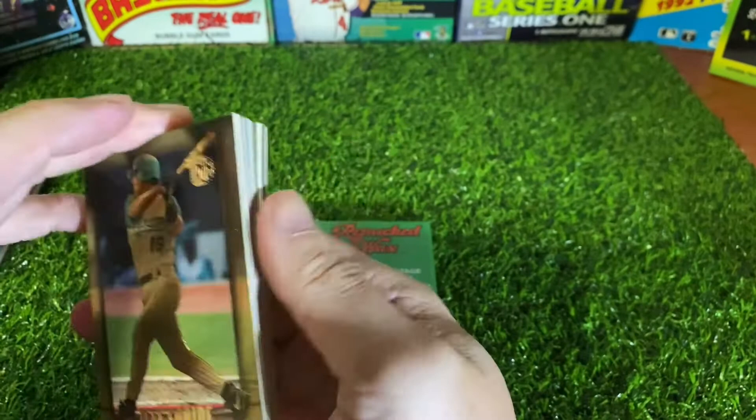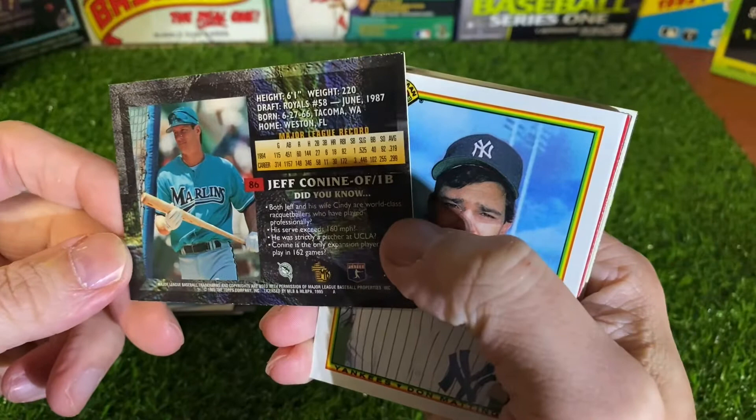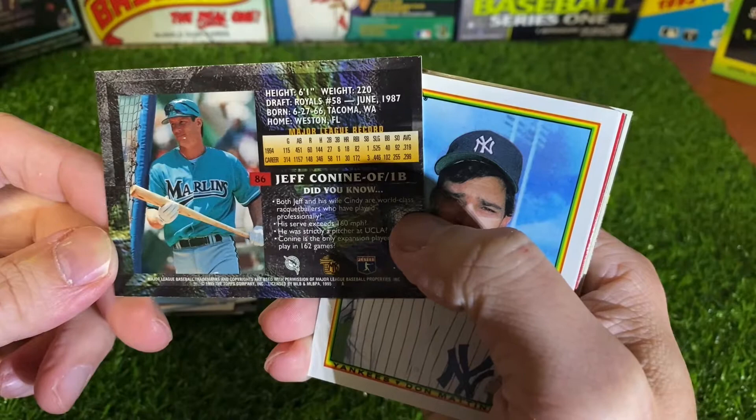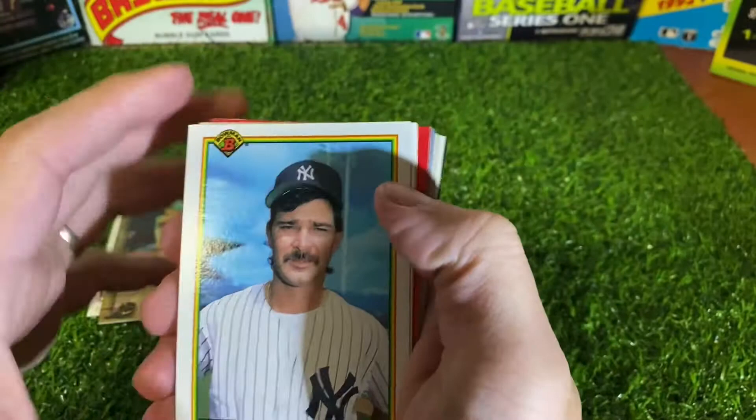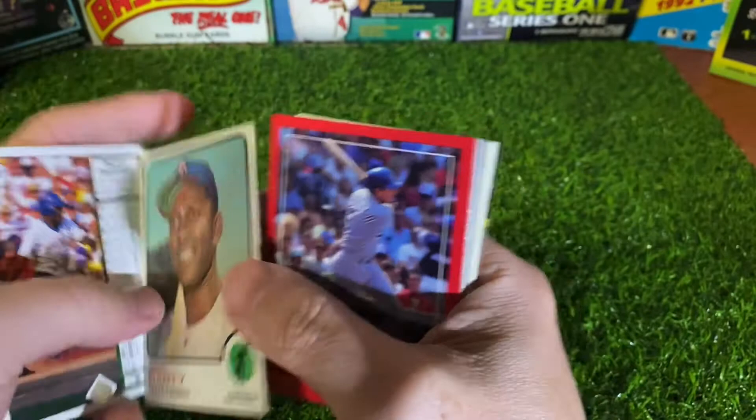There's a Conine on top here — it's like a gold card. Some 95 MB. Not sure on that one but that's a pretty neat looking card. Scotty Baseball, 90 Bowman. 89 Upper Deck — Darryl Hamilton. Rico Carty, 73 Topps. 88 Score.